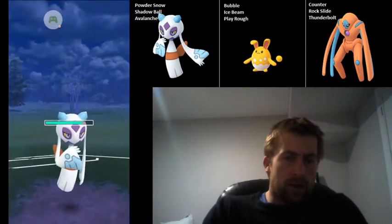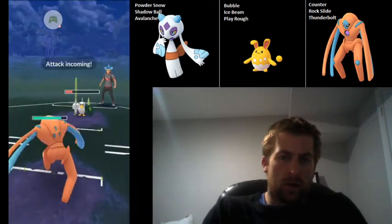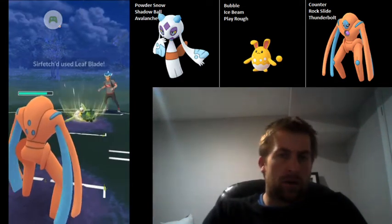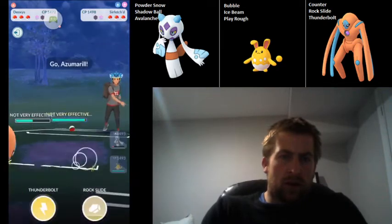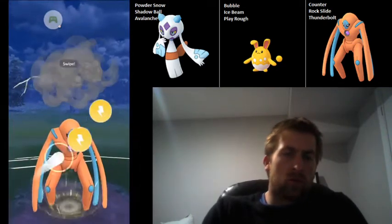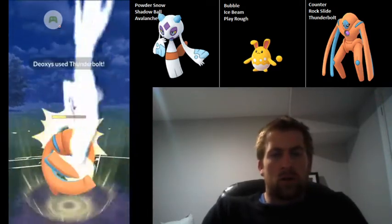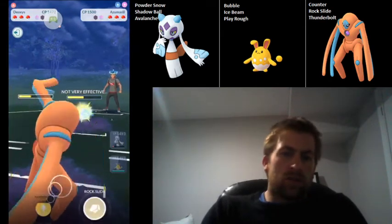It is just another Leaf Blade, so that's pretty good. I didn't mean to switch there, but I think it had already gone through — I was trying to catch the Leaf Blade. But that's fine because Deoxys is going to be able to come down and put a lot of pressure on them to swap out, which they do. They bring in Azumarill, which is totally fine. We can go for Thunderbolts here, and we do successfully land the Thunderbolt.